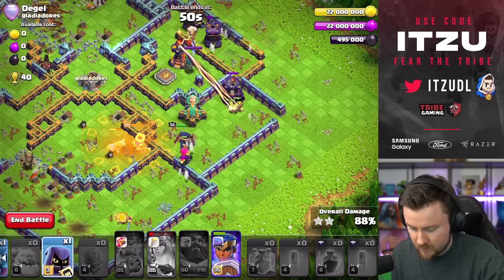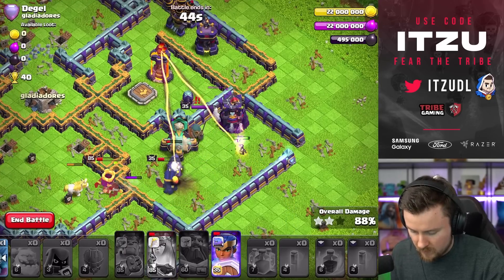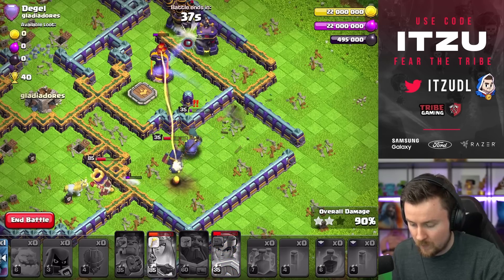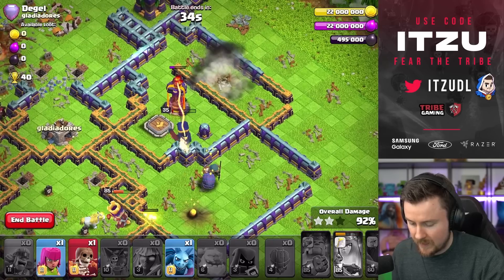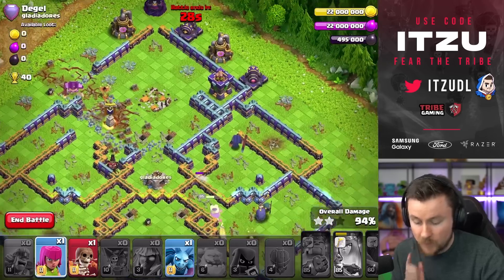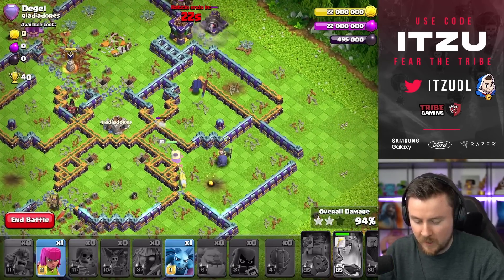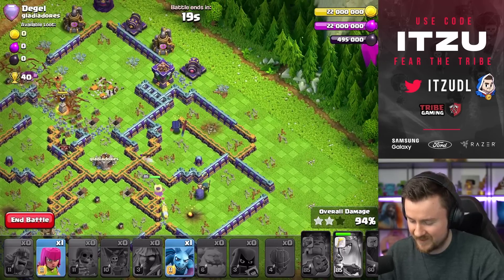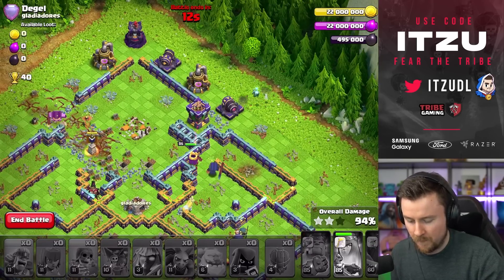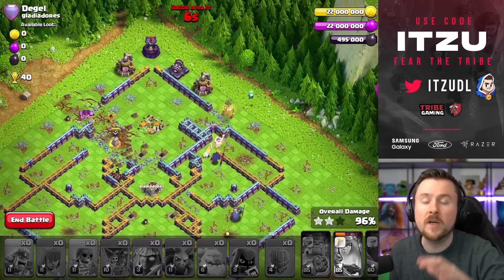We need the headhunter in for the defending royal champion. The phoenix is still here — when can we send it in? Headhunter is doing it! The queen is getting healed — that is so clutch. Royal champion, one more hit — yes! The queen keeps getting healed. But my queen keeps going for walls... this will be a time fail, but still not too bad. She could have saved it by not going through that wall.